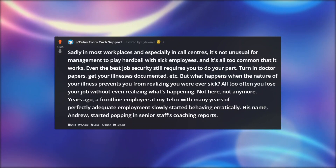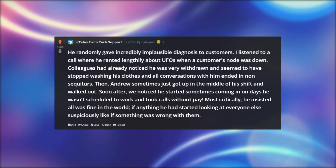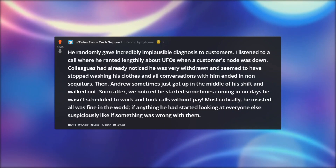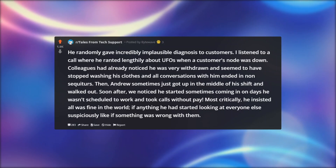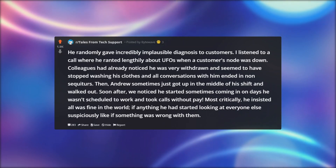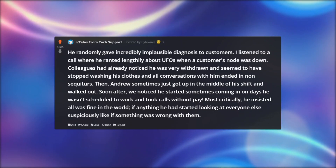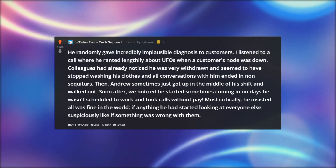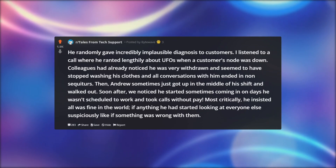Years ago, a frontline employee at my telco with many years of perfectly adequate employment slowly started behaving erratically. His name — Andrew — started popping up in senior staff's coaching reports. He randomly gave incredibly implausible diagnoses to customers. I listened to a call where he ranted lengthily about UFOs when a customer's node was down. Colleagues noticed he was very withdrawn and seemed to have stopped washing his clothes, and all conversations with him ended in non sequiturs. Then Andrew sometimes just got up in the middle of his shift and walked out. We noticed he started sometimes coming in on days he wasn't scheduled to work and took calls without pay. Most critically, he insisted all was fine — if anything, he had started looking at everyone else suspiciously, like something was wrong with them.